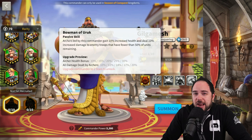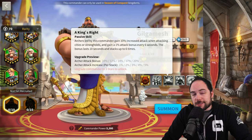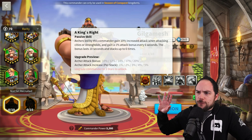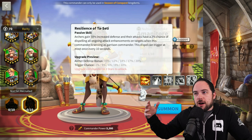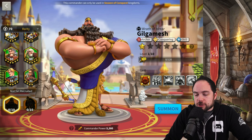The next skill is explicitly for rallies only. Archers led by this commander gain 20% increased attack when attacking cities or strongholds, and gain a 5% bonus every 6 seconds. This bonus lasts 10 seconds and stacks up to 6 times — so that's another 30% attack, a grand total of 50% attack. What I find confusing is that Amanatori counters this by removing the benefit of stacking attack bonuses. I just don't quite understand why they've released a counter to Gilgamesh at the same time they've released Gilgamesh.